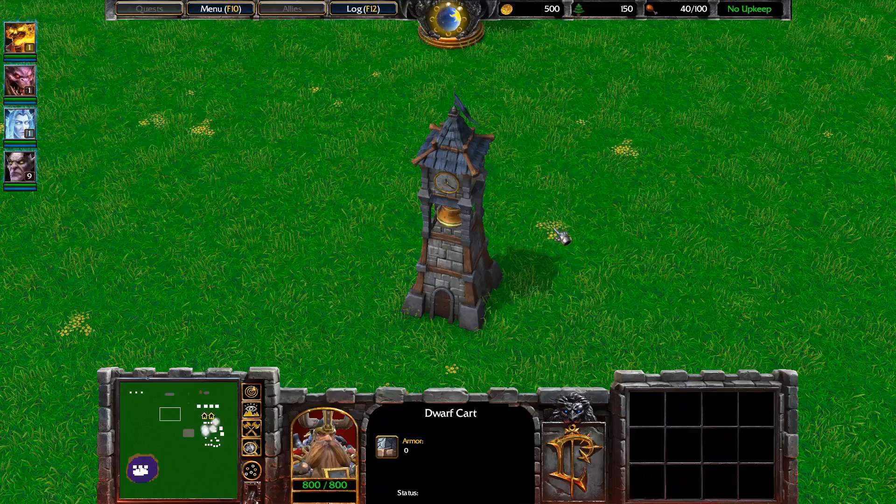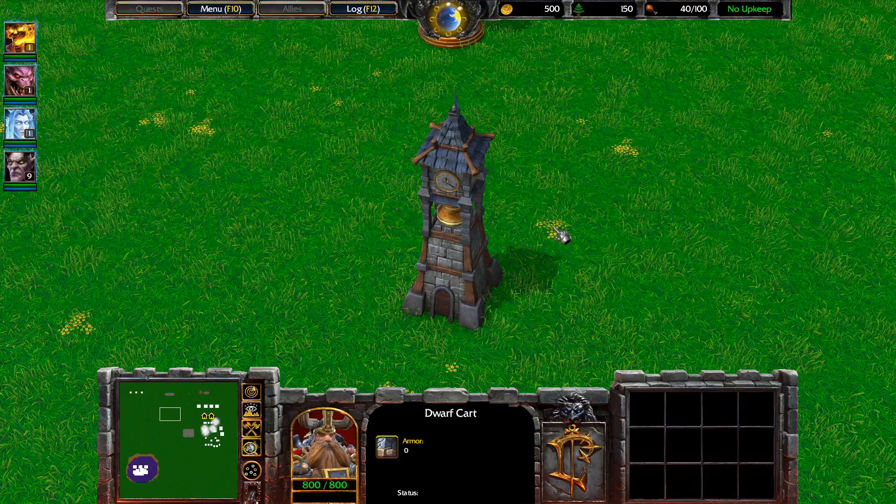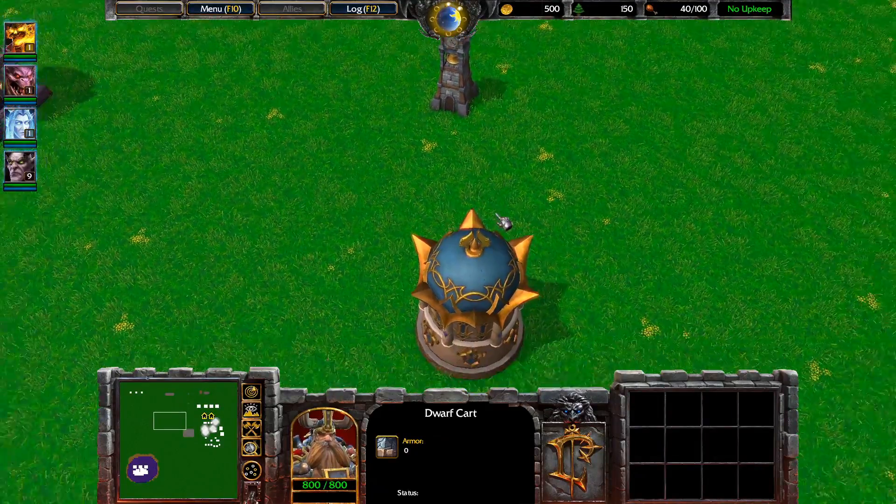I wanted to say something here as well. This is a clock tower — I believe that this one is named the Silvermoon clock tower. But actually, there's a clock tower for every single city you visit during the campaign. There's a clock tower for Heartglen, Strandbrath, Underhall, Stradholm, and so on. Every single city has its own clock tower and each of them is a unique model. It's really interesting — something great for map creators. A lot of new doodads here.